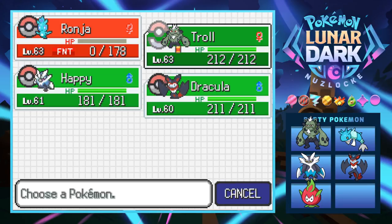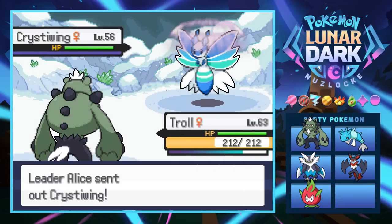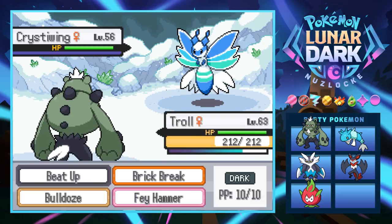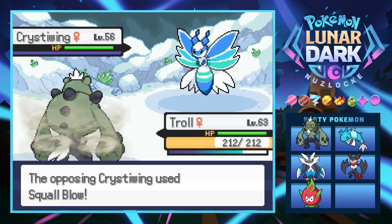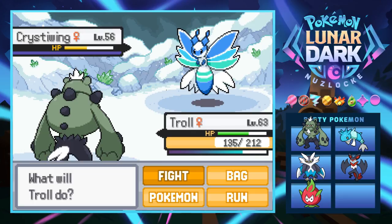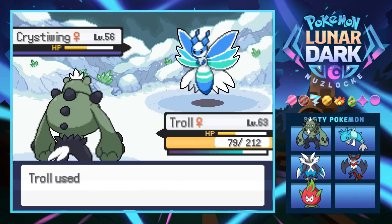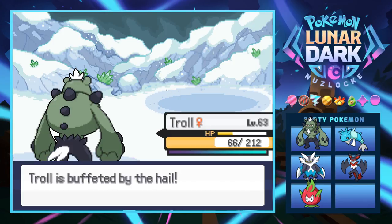I'm really getting low on decent pokemon — that is not good. We go into Troll. Now Alice sends out a Crystal Wing — this thing looks crazy. We get Intimidate off. It looks like a bug-ice type, not entirely sure. We use Brick Break, doing about half. It uses Squall Blow. We can take another attack. I'm absolutely devastated seeing Ranja go down like that — that one HP live was just not meant to be.